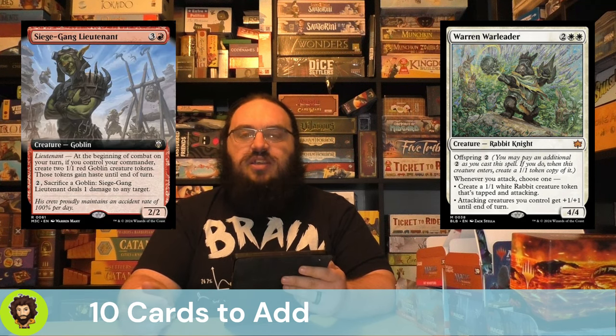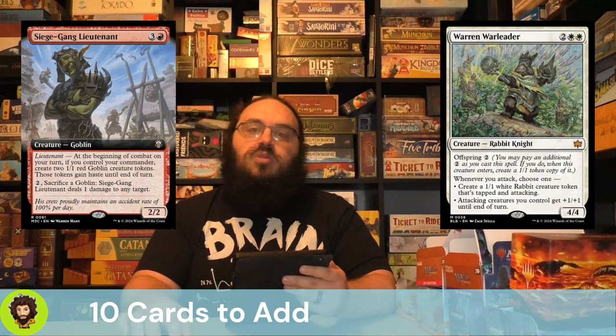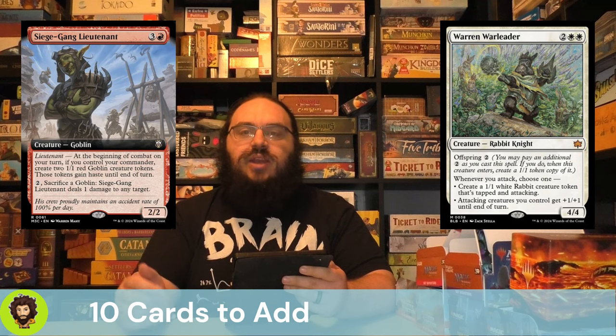We got rid of Siege Gang Commander for Siege Gang Lieutenant — for 4 mana, they're a 2/2, and at the beginning of combat on our turn, if we control our commander, we generate 3 Goblins. This is the repeatability we're looking for. We don't want a one-and-done — and flicker doesn't really work in combination with the offspring mechanic anyway.